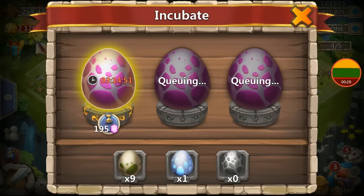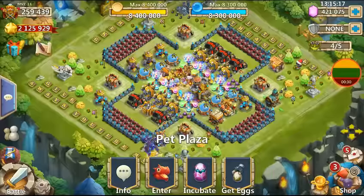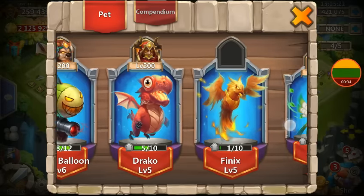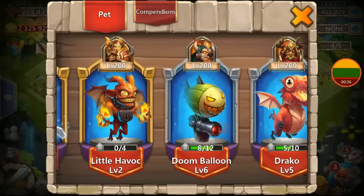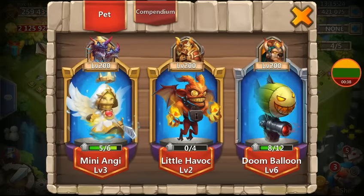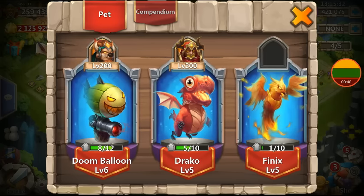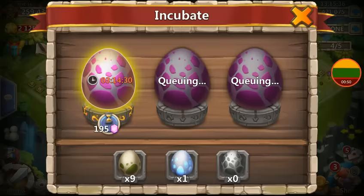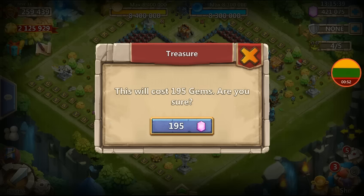So I might as well just do it for you guys. At the moment I'm doing the rift for pets - level fours, level fives, some level sixes. I was doing balloon but I really need this little havoc guy. I only got like three or four of them in total and that's really holding me back, so hopefully we can get a few of those. Let's see what we can get.